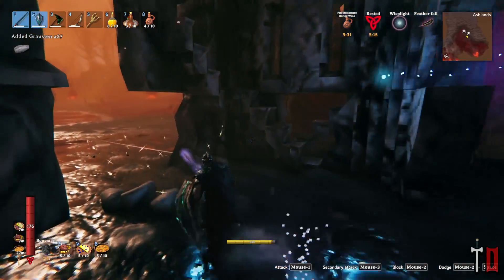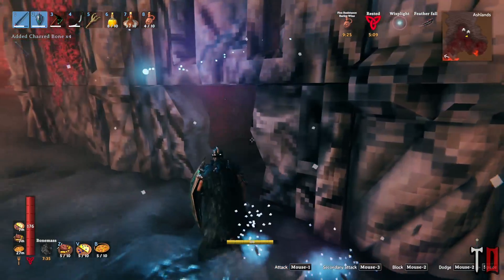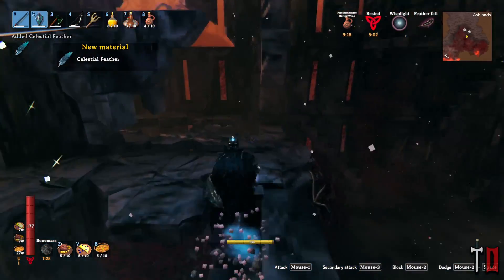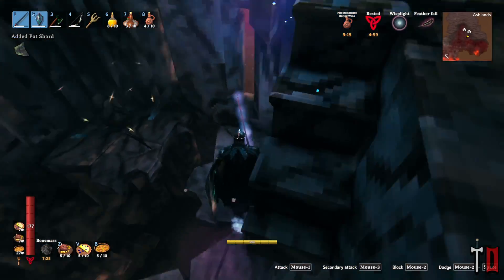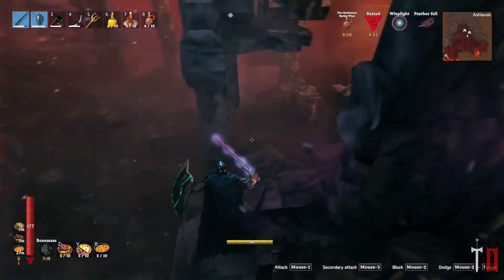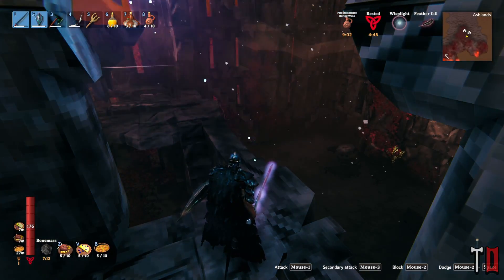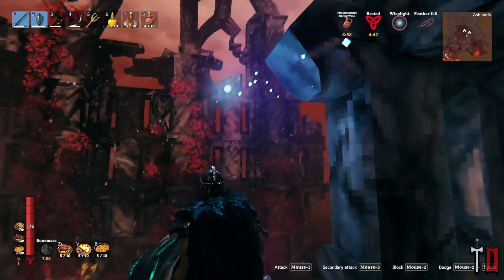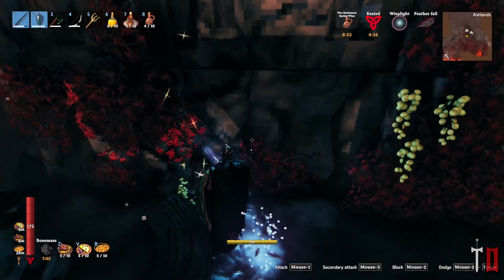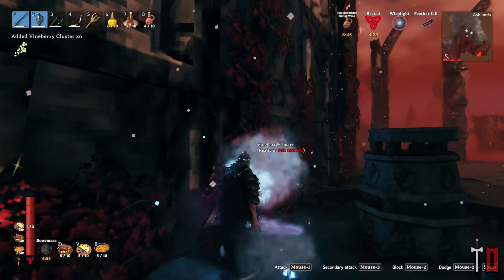Thanks for the resources there. But still — my building, my protection. Let's see if he dropped anything in particular. Celestial feather. Some more feathers. Interesting — I didn't see any new recipe, so I'm not sure what the feathers are for. Inventory is full — let's drop the normal wood; we don't really need that at the moment.